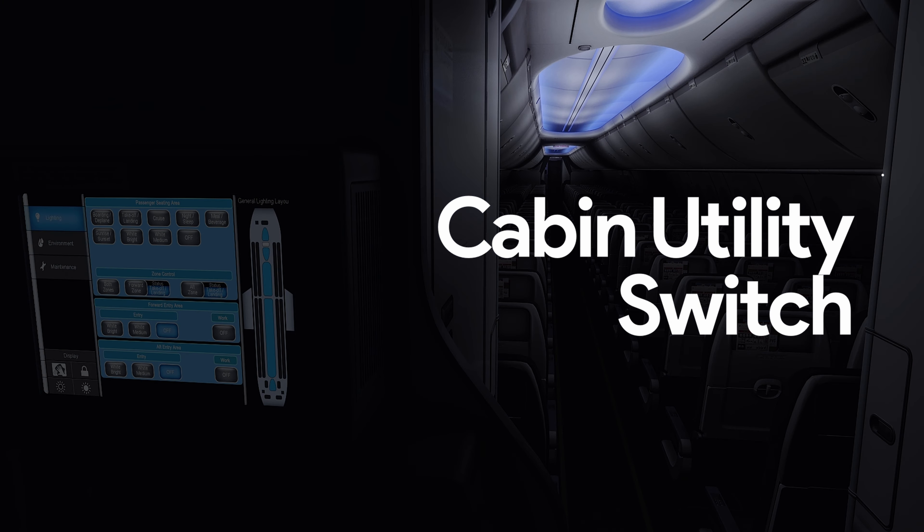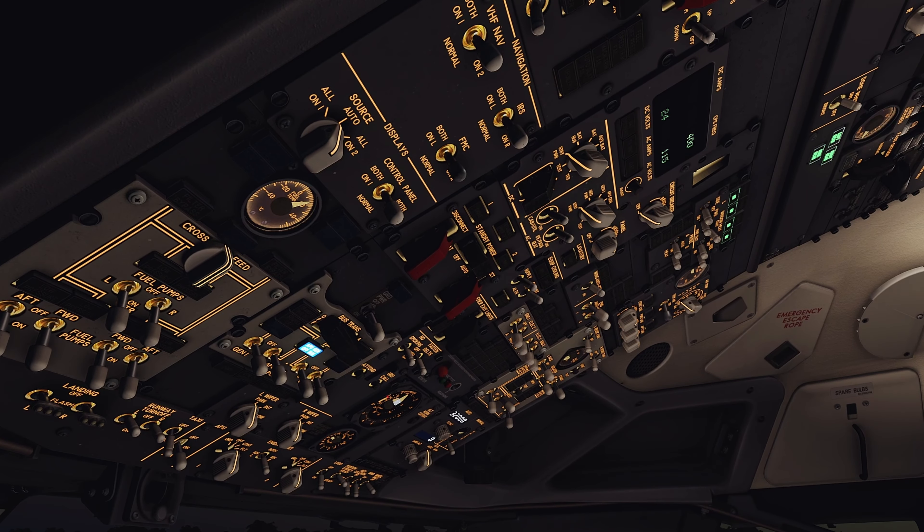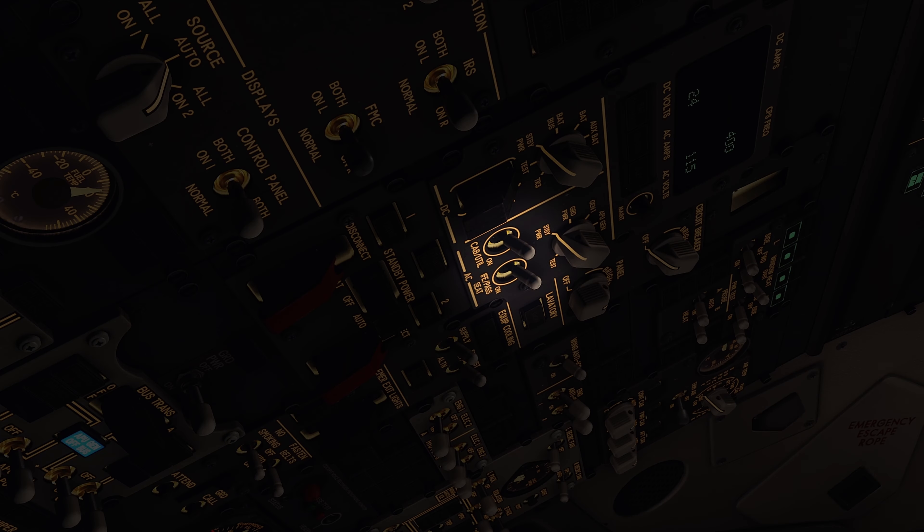The overhead lights can be turned on and off straight from the flight attendant panel as long as the aircraft is powered. But if you notice, the window lights are off. These lights are attached to the cabin utility switch inside the flight deck and must be turned on for these lights to work.